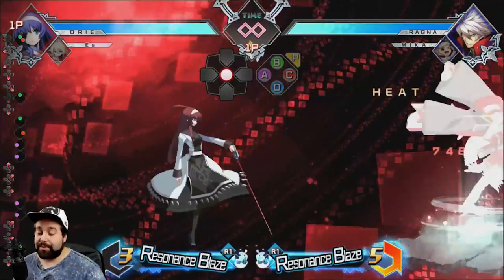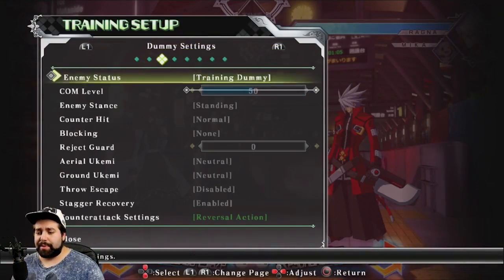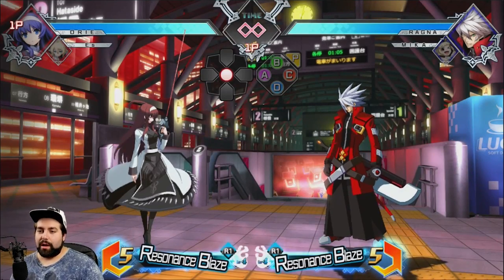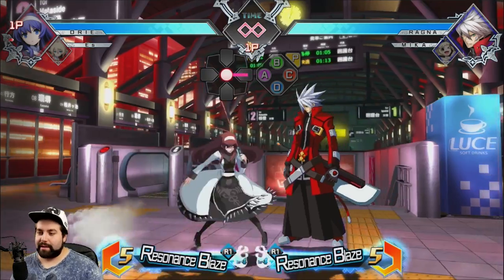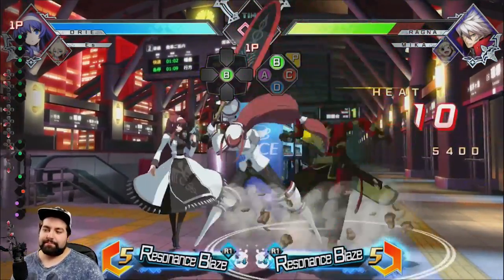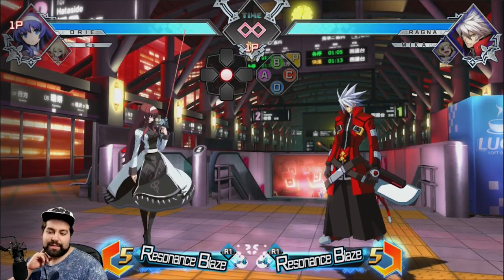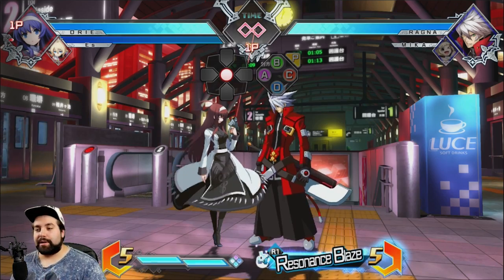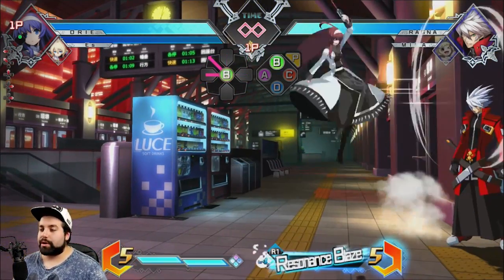Just like that. Once you repeat the sequence to get the second relaunch, all you have to do is J.A, A — J.A, A, C. So for the second relaunch it's a little bit easier the second time around, which is nice. So that is the mid-screen bread-and-butter combo for Orie — it's pretty nice. Let me show you the corner combo now.